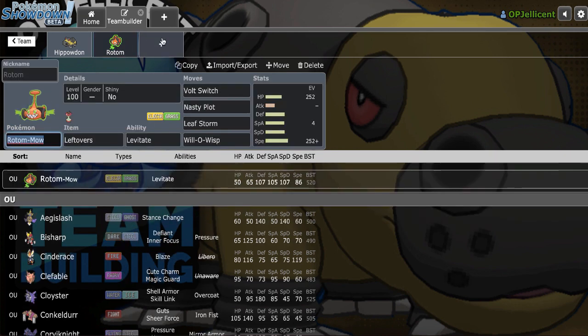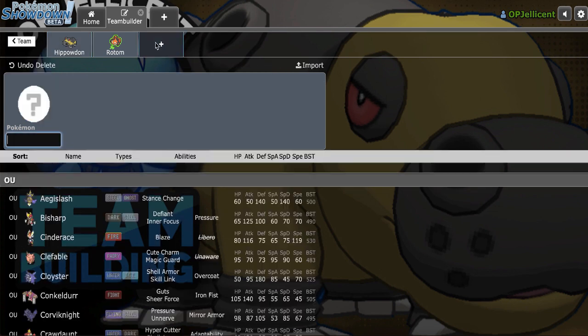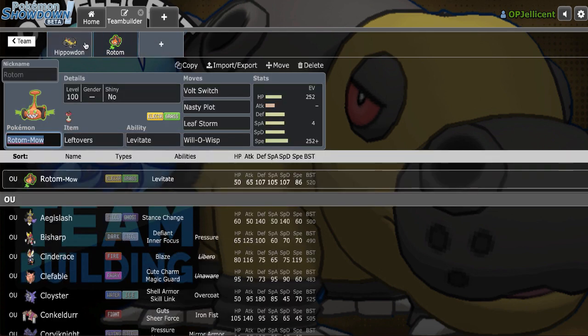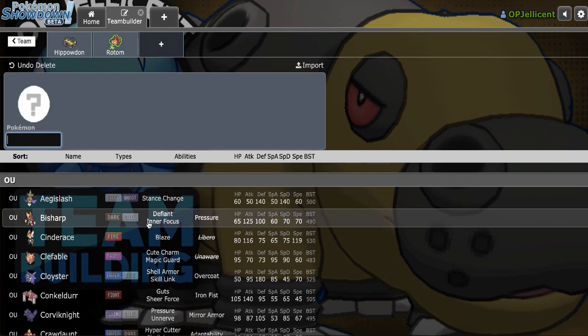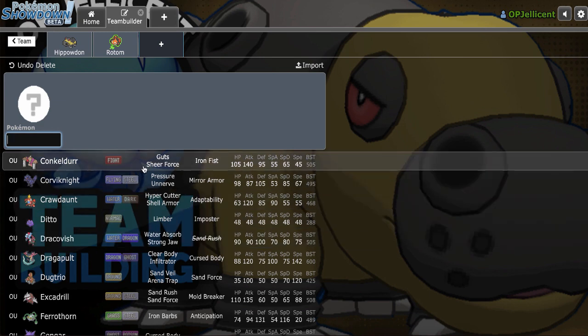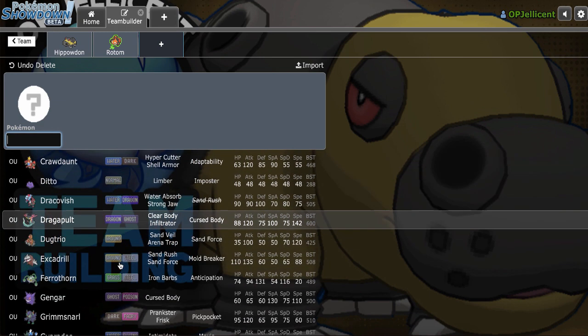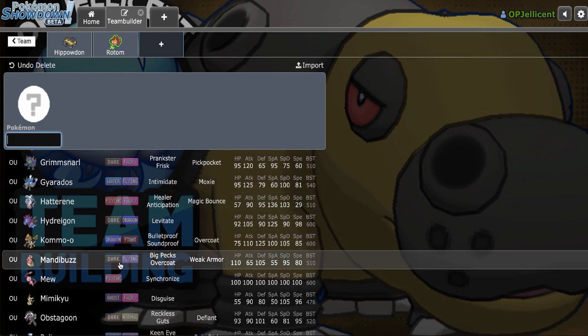Because I have offensive Hippowdon, Mold Breaker Excadrill is going to be a really big issue, since it can also break through my Rotom's Levitate, and Hippowdon will get 2HKO'd or OHKO'd after a Swords Dance. To check that, Mach Punch Conkeldurr priority is definitely an option. I could also add Corviknight and get my Defogger on the board right away, which would also complete my Volturn core, which seems really strong. But what would Conkeldurr provide for me? Another physical breaker.